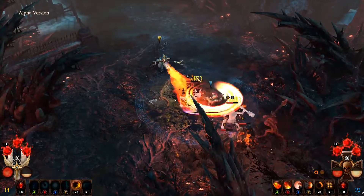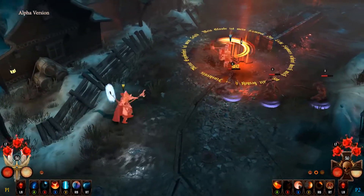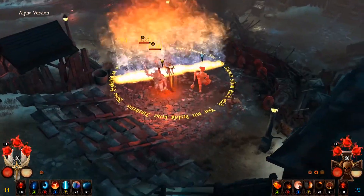For example, Aetheric Hurricane is a great way to hold off a group of enemies while inflicting damage. And by casting Phoenix Shield, he can create a Wall of Flame, perfect for lighting up an oncoming horde.